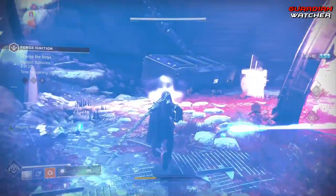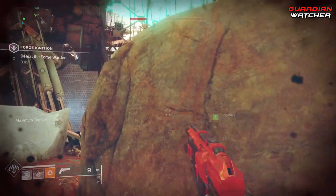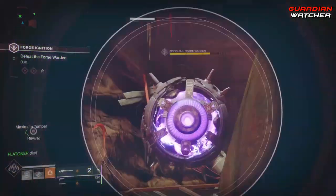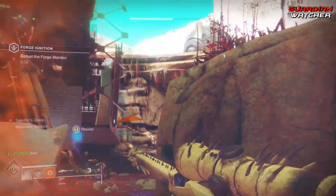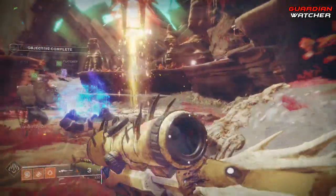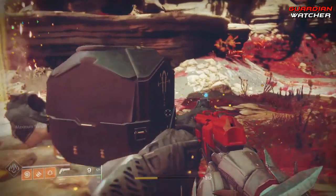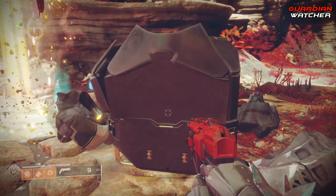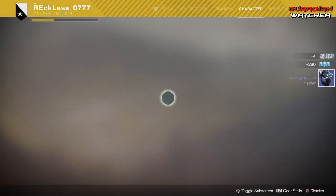After you do this, you want to go ahead and finish round 2 and then get access to round 3. You do not need to beat the boss in round 3, but you do need to get access to the boss. After the round is over, the cache will be underneath the forge itself, and then what you want to do is scan the cache, and then you will be able to get your next black armory key. After you got the key, go ahead and go into your inventory and insert the key into the mystery box.